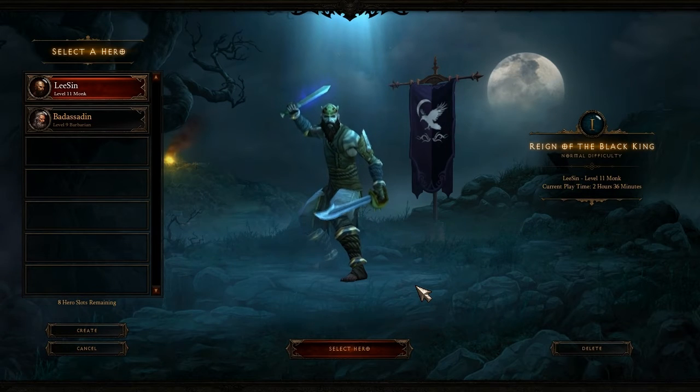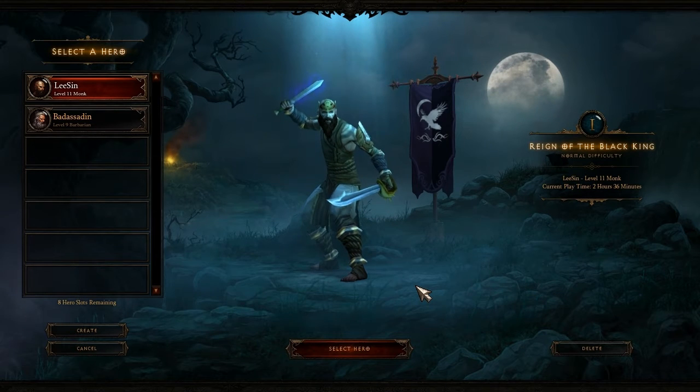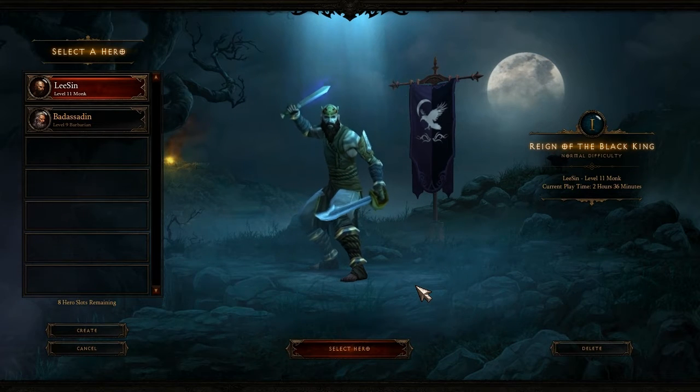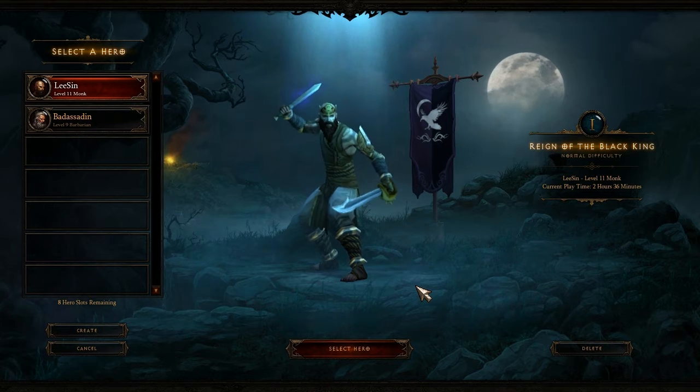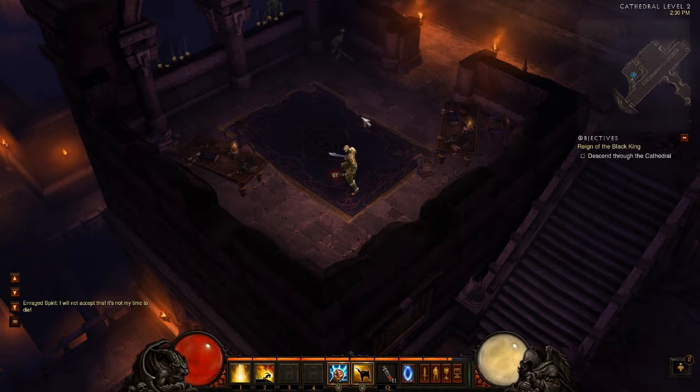The Monk uses a spirit based system as a resource. Spirit is generated from spirit generating attacks, similar to the rage generating attacks of the Barbarian, and spirit can be used with secondary, defensive, and tactical skills of the Monk.